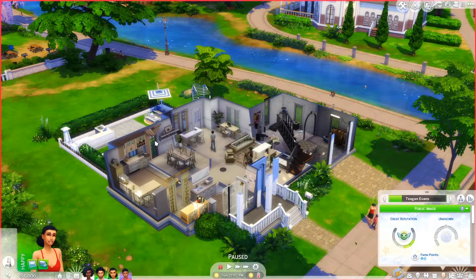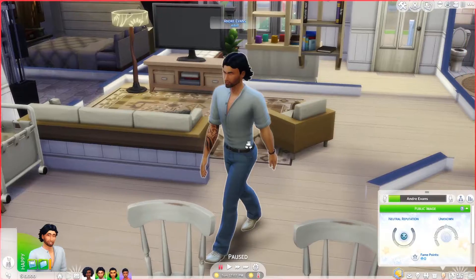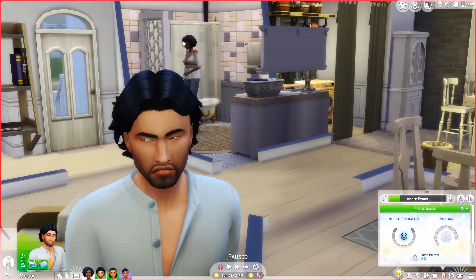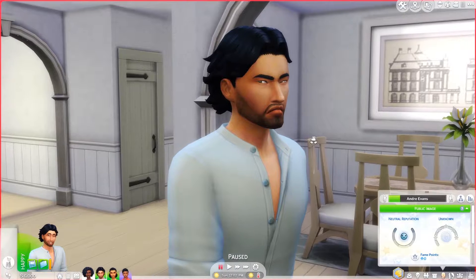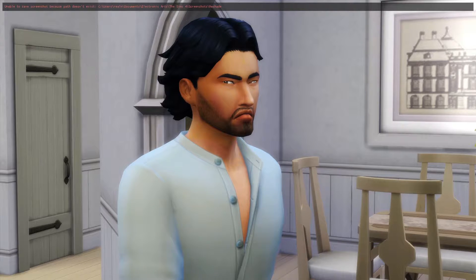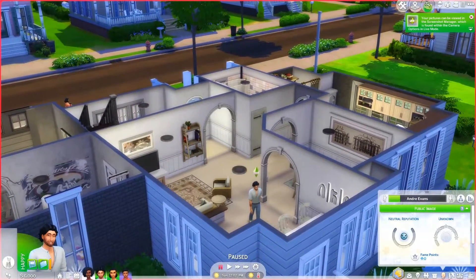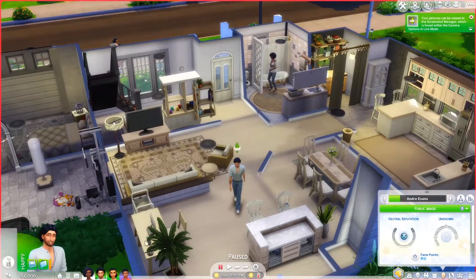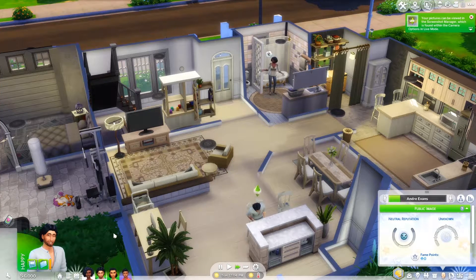The next mod is the Simdar dating app — you may have heard of this one. It's a bit of a godsend — I love this mod for adding realism. So let's say Andre here has decided he's fed up with his wife and wants a bit of a fling. We go to his phone and there's a Simdar dating app option.